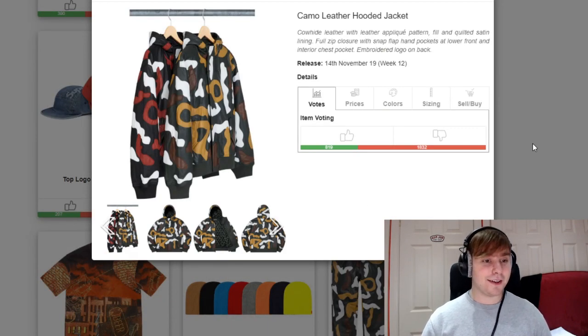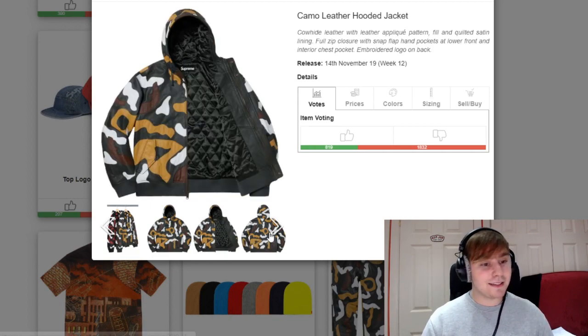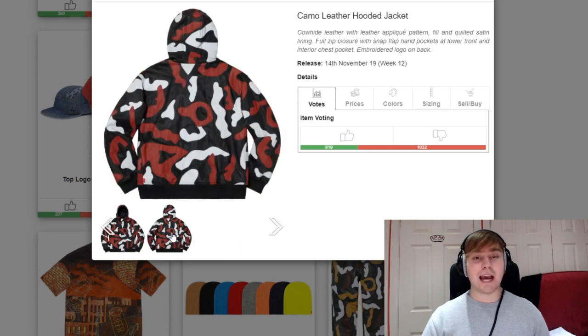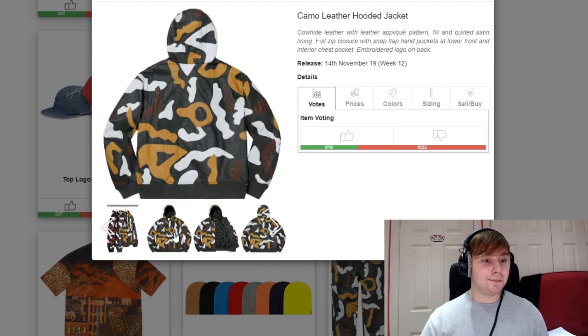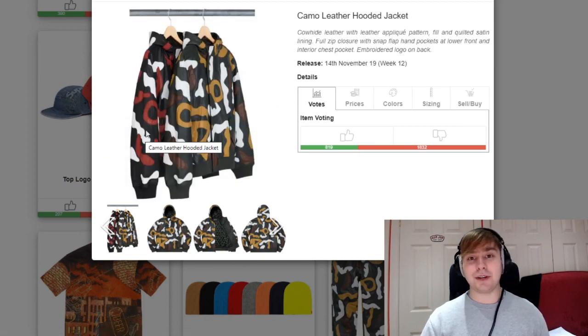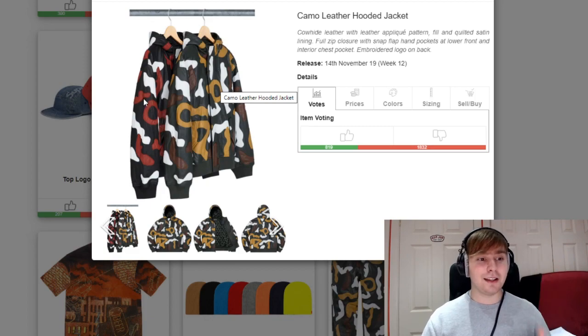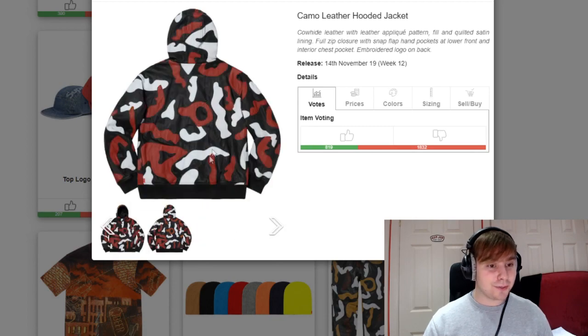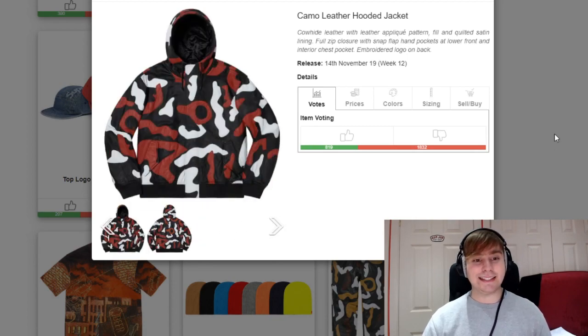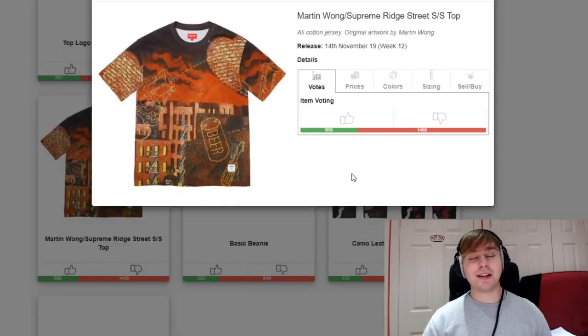We then have a camo leather hooded jacket releasing. This is just going to have a stupidly high retail. The design is cool — they're going for that cow camo look that some box logos and pieces have had over the years. But in general it's just not great for me. I think the front one is meant to be like the cow camo look and the back one the snow camo look, but they don't really do a lot. There's an embroidered logo on the back but it doesn't stand out too well across either of them. It's a bit of a yikes from me personally.